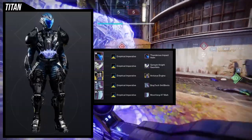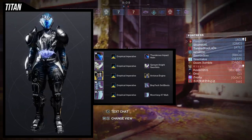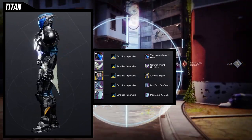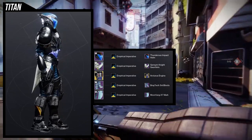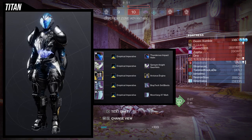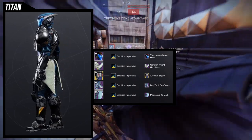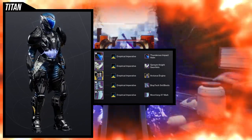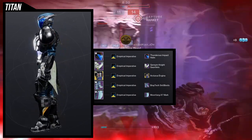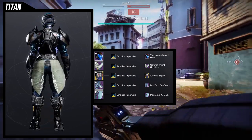Starting off with the helmet set, I decided to combine the Hollow Fire Heart exotic, specifically the Arcturus engine ornament. The blue glow at the chest piece looks really cool with the Thunderous Impact helm. The chest piece has a lot of edgy pieces to it and the Thunderous Impact helm has a lot of edgy pieces as well, so I thought both would meld really well together. The Jensen Night gauntlets pair with the Braytech snow boots — those boots are really big, so I didn't want a small arm. Then a Moonfang X7 for a really cool belt, all with the Empirical Imperative shader.